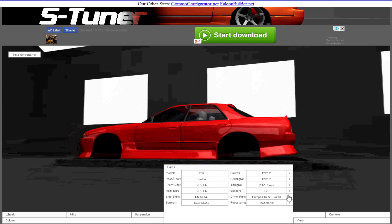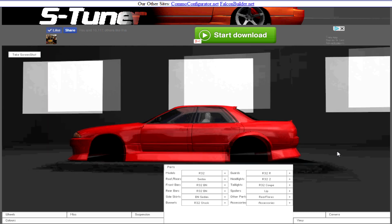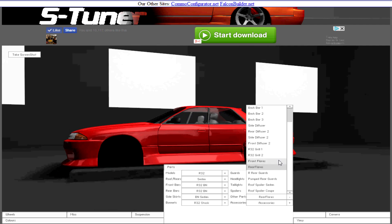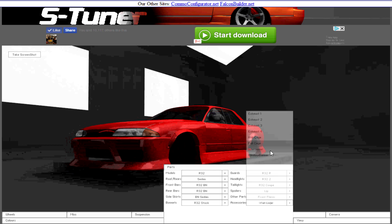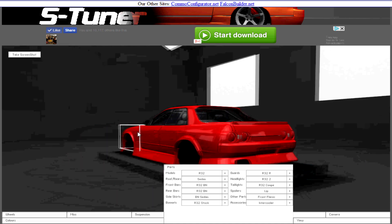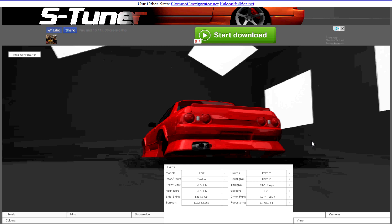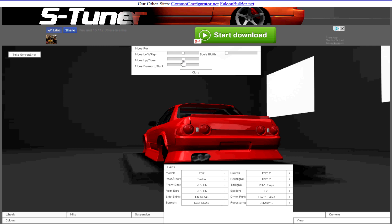What do the rear flares look like? I guess we could do that. I mean, the door's not gonna be able to open, but doesn't matter — it's a race car, right? So that means we're gonna have to put front flares on so it matches all the way around. And now we can put full cage, intercooler. There's no oil cooler on this car. And exhaust three maybe — about exhaust two. What's exhaust one look like? Let's go with three. Move that up a little bit. There we go.